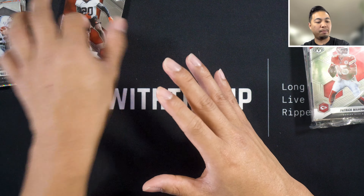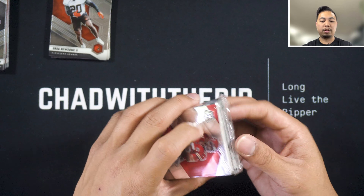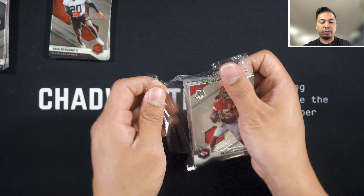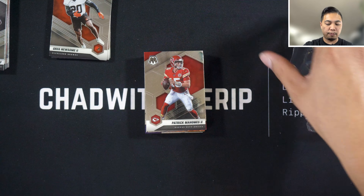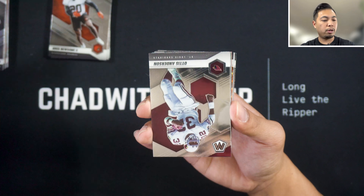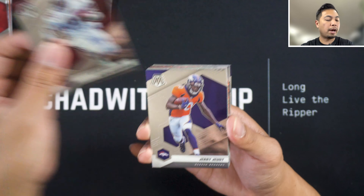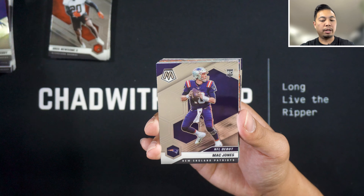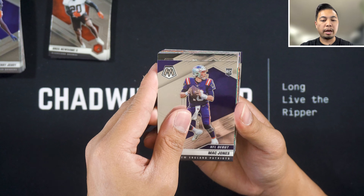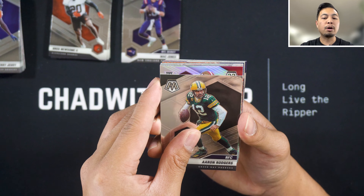We got three Browns hits — way more Browns than I was hoping to get. We'll see what happens with the second hanger box. As I was saying, the free agency has been crazy — a lot of big signings. We're on the second day of free agency as of this filming. The Chargers have been making splashes, signing JC Jackson and Khalil Mack. Here we go — Mack Jones, speaking of Mack, on the NFL debut. Seems like we get one NFL debut per box.